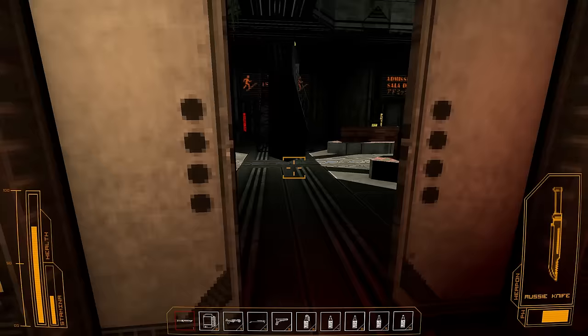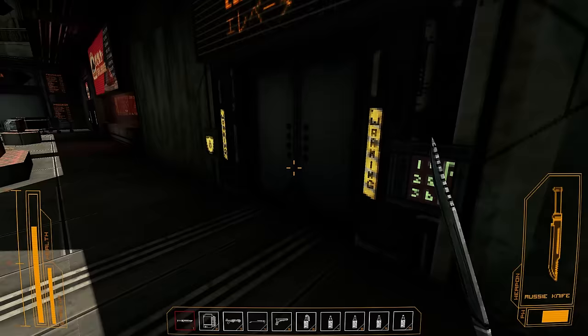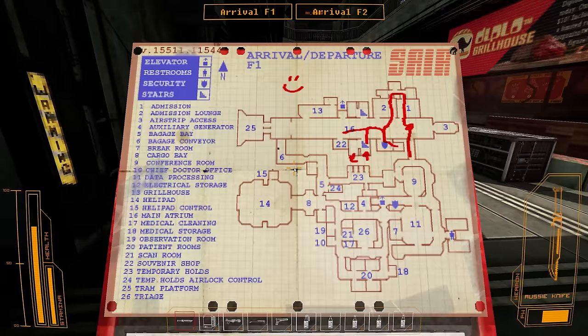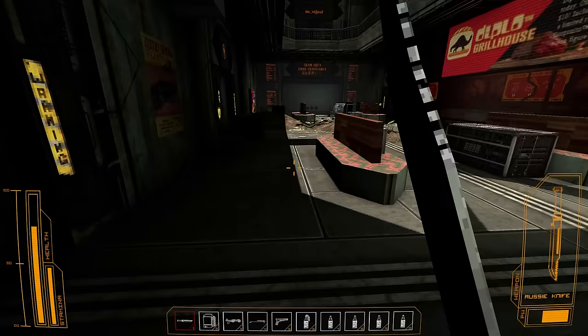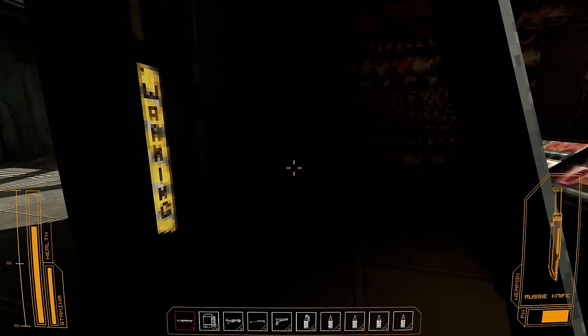I wonder if I can turn the generator off in order to stop the turret attacking me. Exhibits — that's kind of what I want to see. That's locked. This is 22 assumedly. Souvenir shop — priorities in order. Trank dart feels like a weird thing for a souvenir shop to carry.